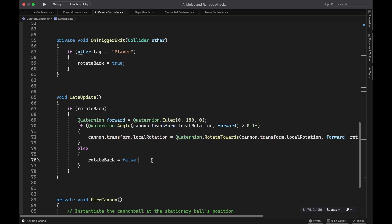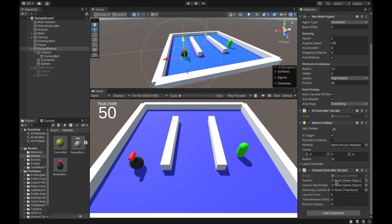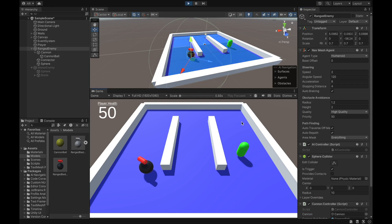This is the most complex script in this entire tutorial — if this made sense, everything else should be a complete breeze. Now jumping back to the Unity editor, I need to fill in the public variables: I grab the cannon game object, the cannonball prefab, and the stationary cannonball for visuals. I set the launch force to 1200, time between shots to three seconds, and rotation speed to 50. Hitting play, as soon as the player enters the sphere collider, the cannon tracks and follows the player. As long as the cannon is aimed close to the player's direction, it fires a cannonball every three seconds.